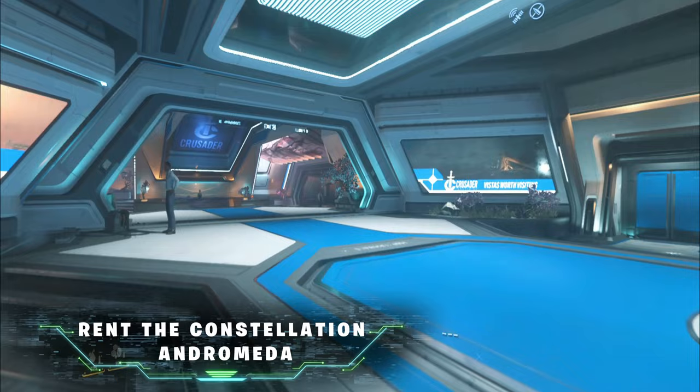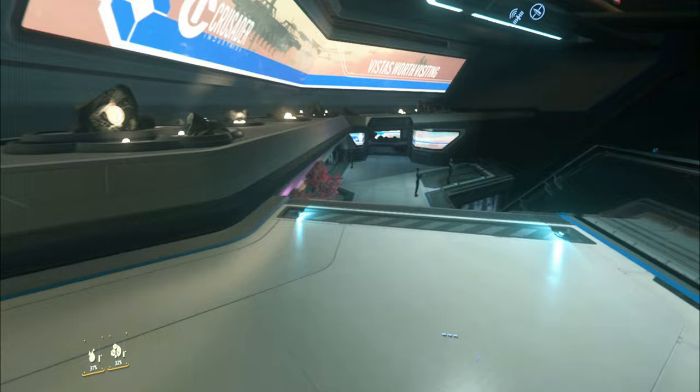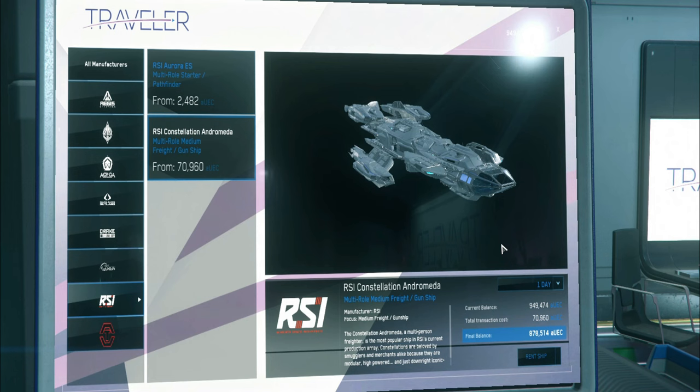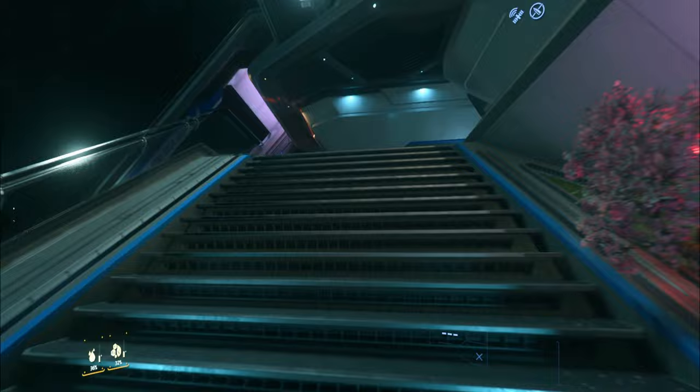Once you have the cash, head to a planet — Orison, Norville, or wherever — and find the rental kiosk. I've picked Orison since I'm in Crusader already, and in 3.18 the atmosphere has been reduced. Rent the Constellation Andromeda for 24 hours only — find it under the RSI tab. If you rent for longer than 24 hours it won't work properly with only 100,000 AUEC due to a bug, so just pick one day. That's just under 80,000 AUEC and we are good to go.